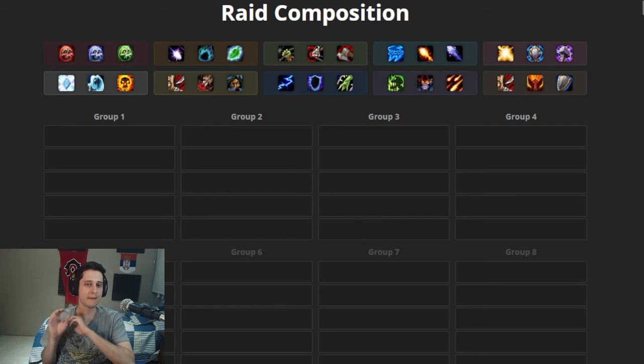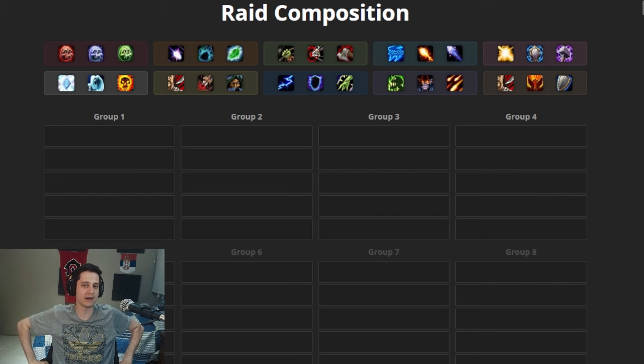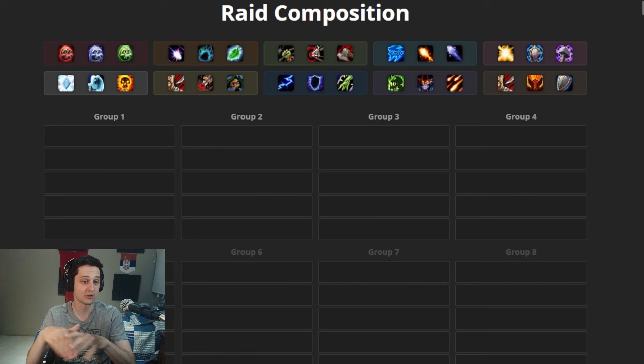We are gonna build the best 10-man composition for raiding in Cataclysm. If you saw my video on 25-man, this is gonna be nothing like it. There is only a handful of things you can get away with in a 10-man composition — like utility for mechanics: interrupts, invulnerability, purges, battle rezzes. In Cataclysm, 10-man raiding was balanced with the same mechanics as 25-man, so a 25-man raid has twice the interrupts, but you're expected to do the same amount. Utility and abilities that matter for mechanics are more important than ever in 10-man.